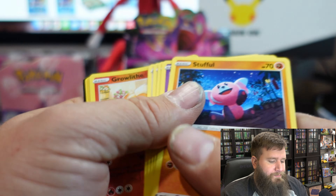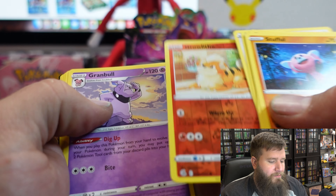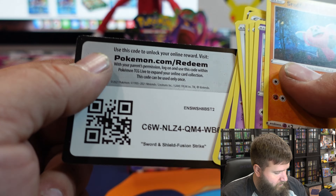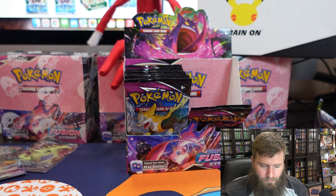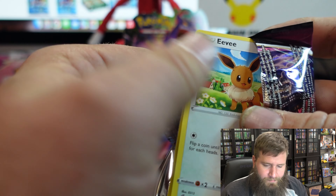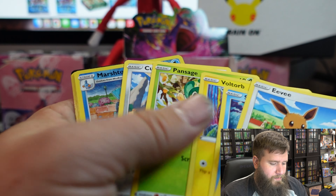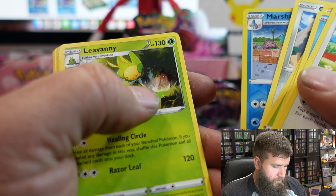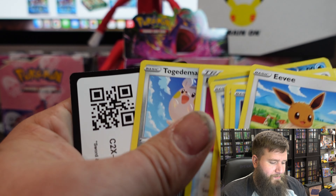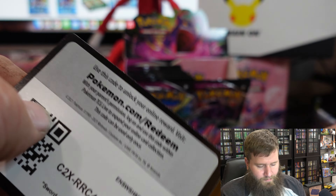Growlithe, Granbull — nobody wants that either. That's a pretty cool Abomasnow trainer card though. Okay, moving along.